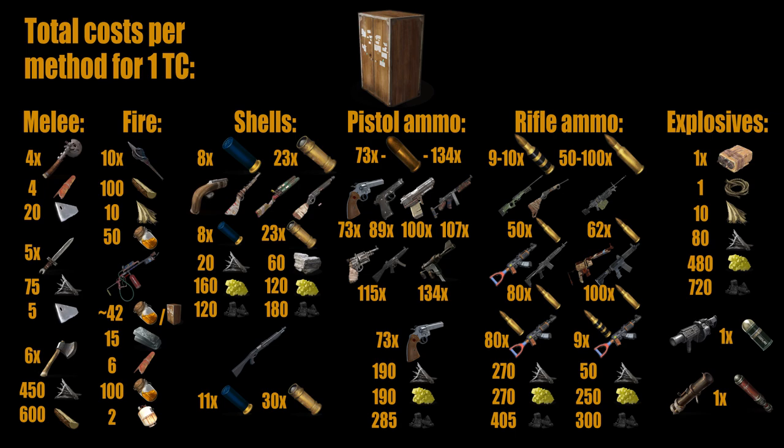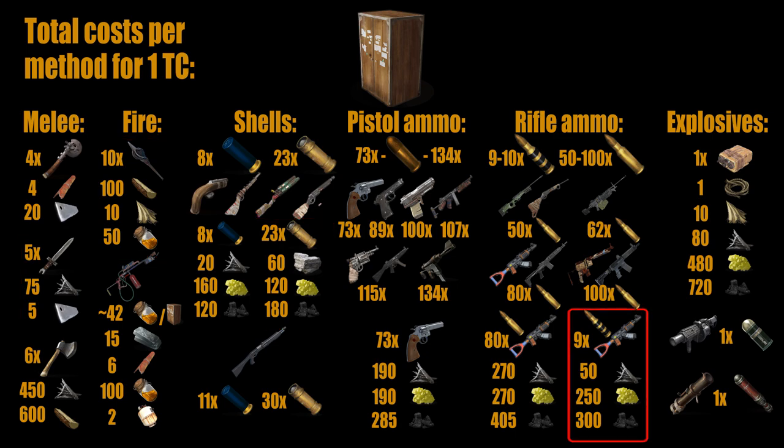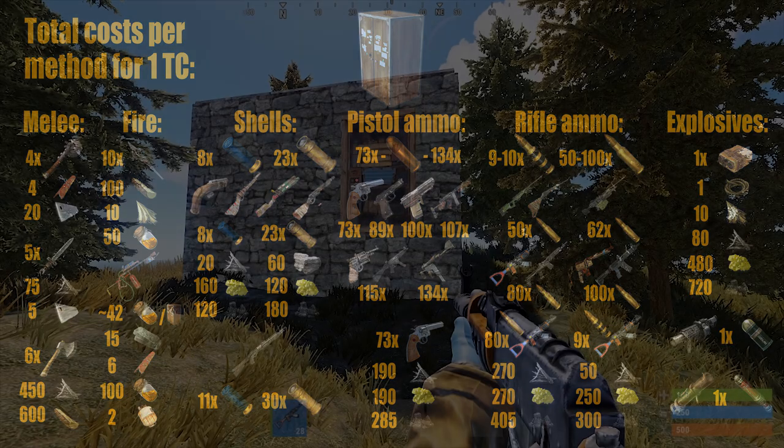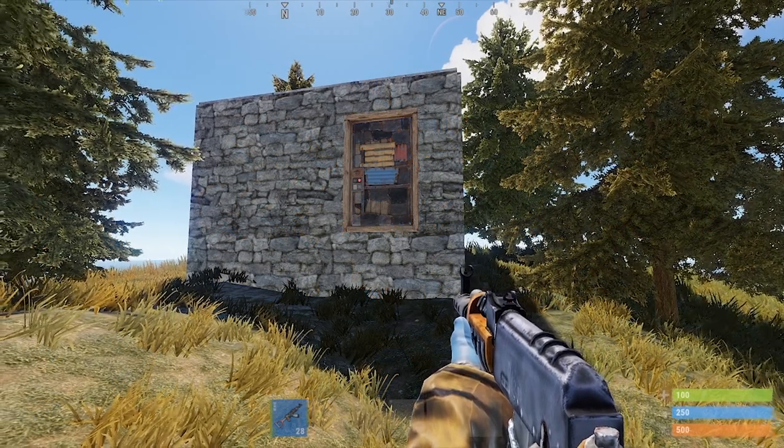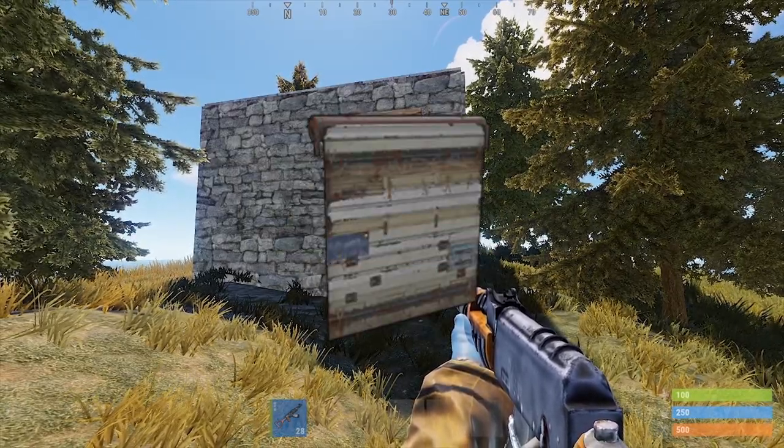To sum up, here is a table of all the shown methods and total costs calculated. The cheapest ways to raid the TC are the salvaged sword, fire arrows and handmade shells. The fastest way is to use explosive 5.56 ammo. The cheapest explosive is still a huge overkill sulfur-wise compared to the other methods. Now you know how to raid the most simple type of base through the doors, so in the next episode we will talk about the garage door. Stay tuned!